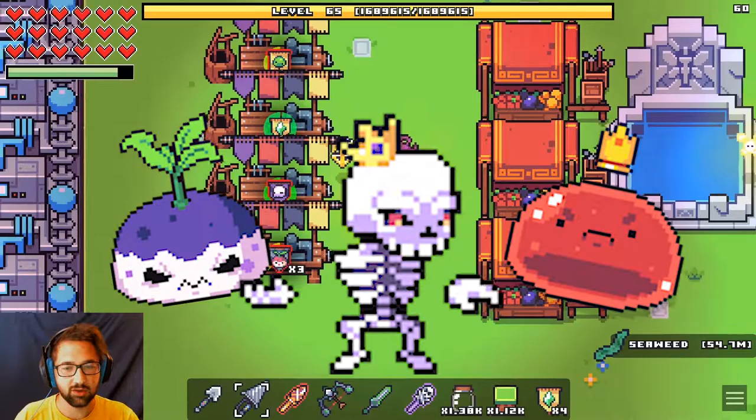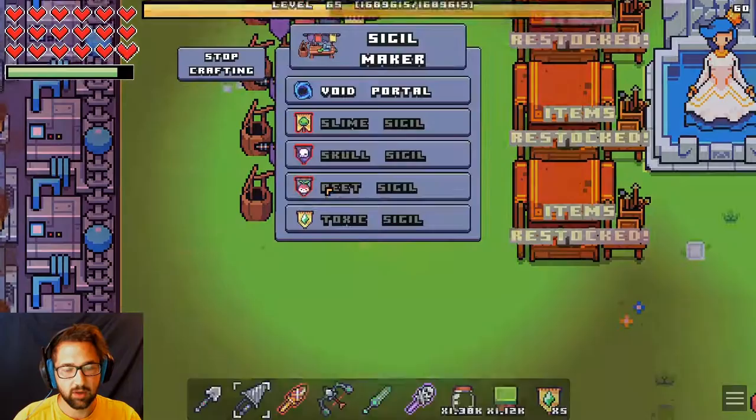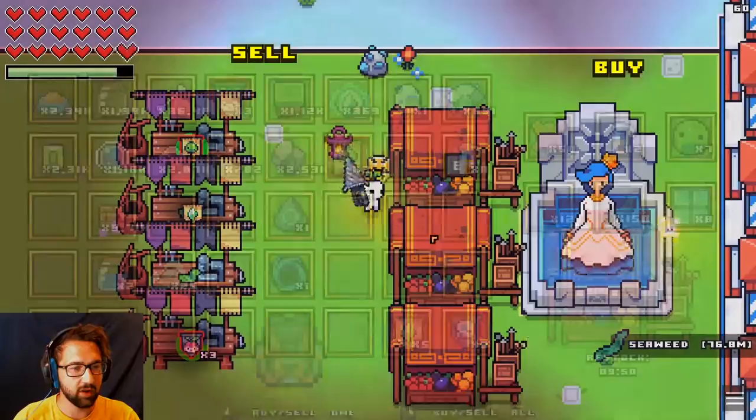To get the legendary gems in Forager, you have to beat one of the sigil guardians that are outlined in red. The beet, skull, and slime sigils will all summon bosses that drop the legendary gems, but the toxic sigil will summon a guardian that does not drop it, so make sure to fight one of the other ones.